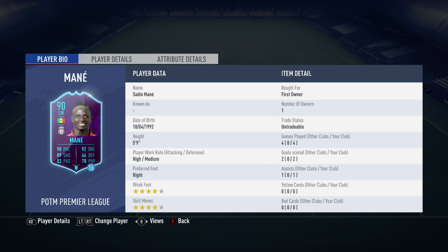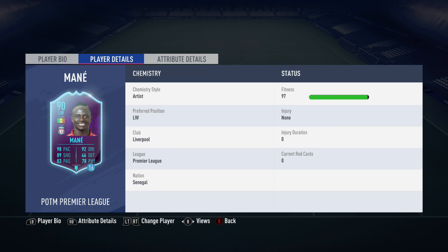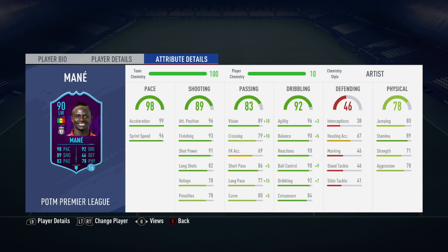Moving on to his game stats, his main standard stats are going to be his 96 positioning, his 93 finishing, his 96 agility, and finally his 92 dribbling. I also had the Artist chem style applied to this Mane card.